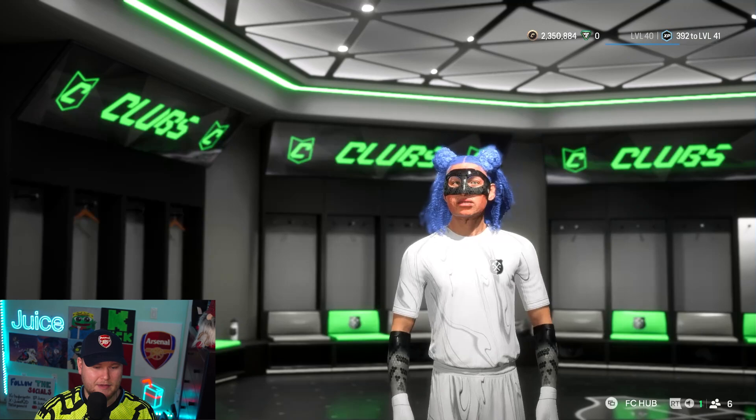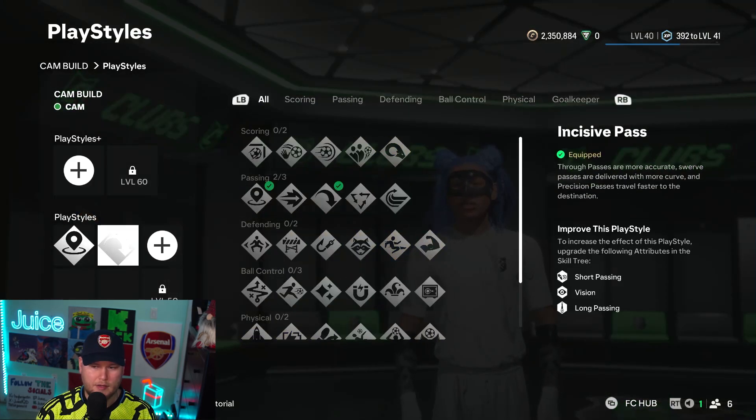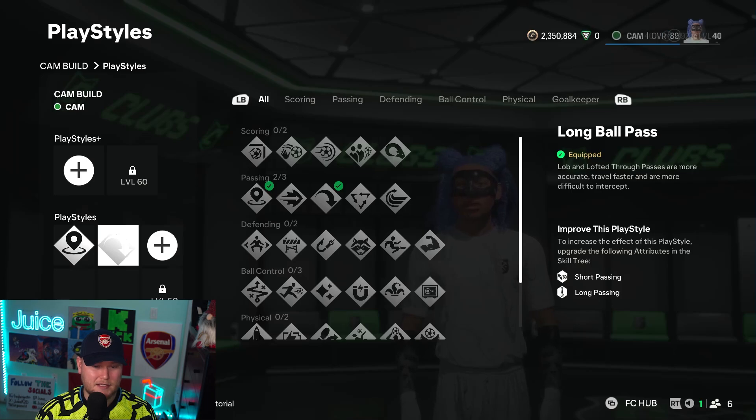Hopping on board with the play styles — we have Incisive Pass as well as Long Ball Pass. This is going to be more of a playmaker build than anything, so I think having the passing play styles is going to increase your chances of getting those through balls to your strikers and wingers.